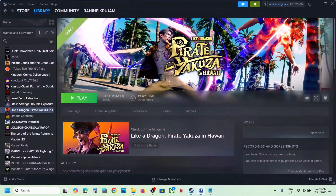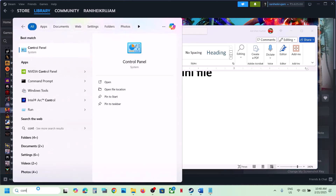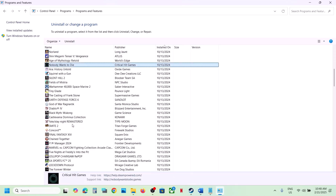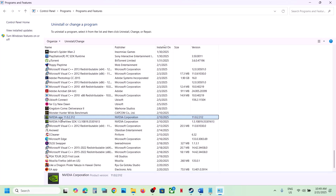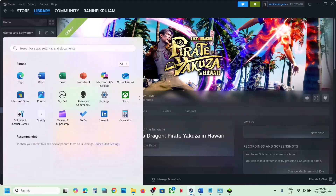The next step is to uninstall the Nvidia app. This has also worked for many players. Type 'control panel' in the Windows search box, go to Control Panel, then Uninstall a Program, and find Nvidia App in the list. Right-click on Nvidia App and click Uninstall. Click Yes to allow and complete the uninstall. Once done, restart your computer, and after the restart launch the game and check.